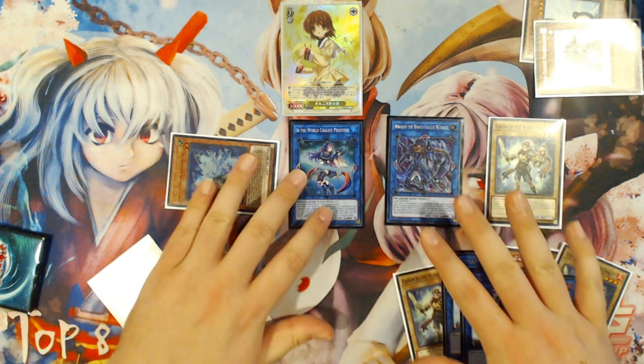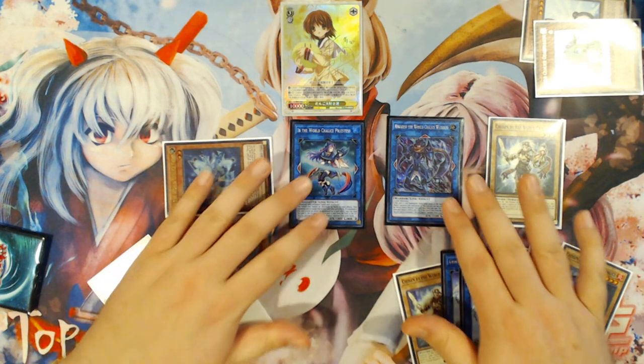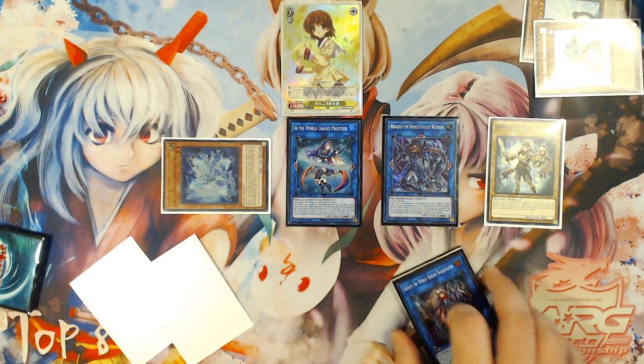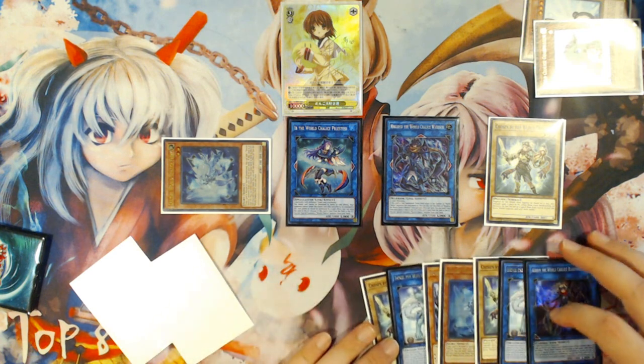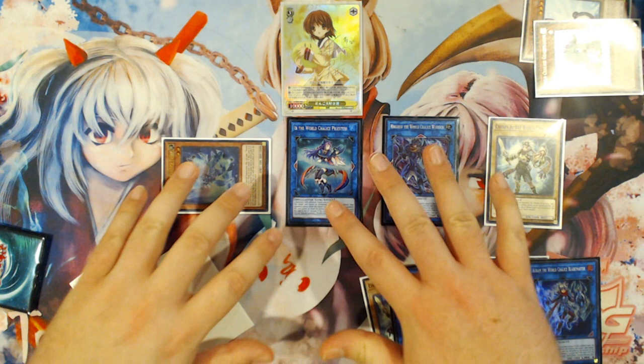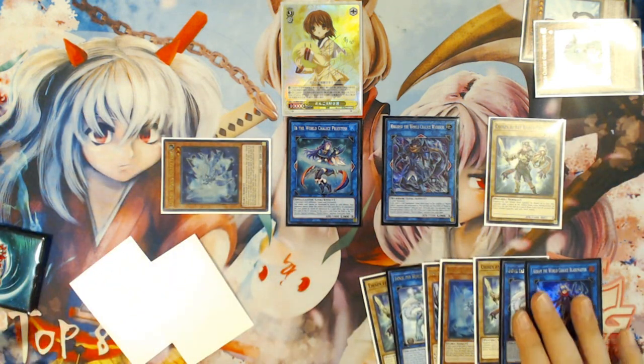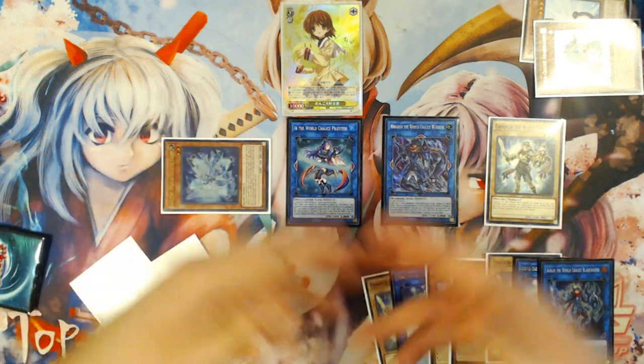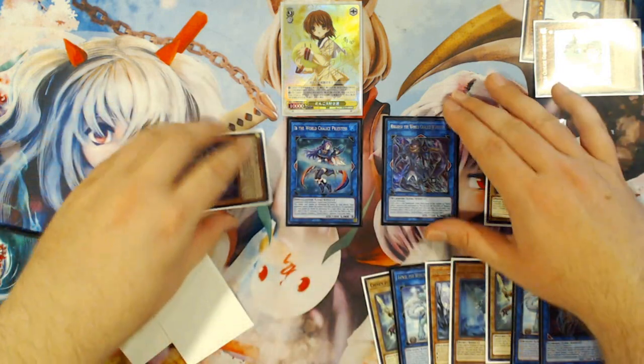The reason this combo is significant is that it's easily expandable into Firewall Dragon very efficiently, which also yields into being very good to expand upon with either Transmodify on the Lee or Venus — being able to send Venus with Brilliant Fusion to add back to your hand and summon with Firewall Dragon. It is still a plus three combo because you start with three cards and end with six, but it gives you a better moldable board because you have more resources on field to go into things.